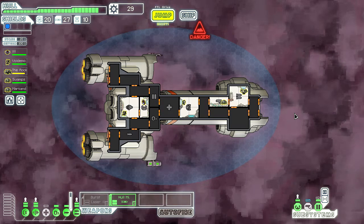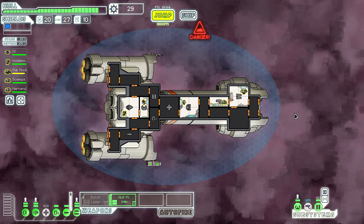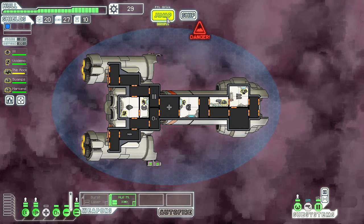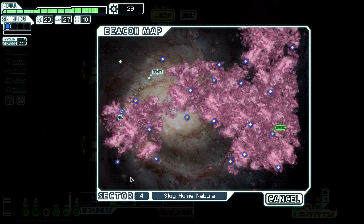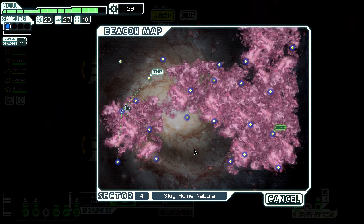Welcome back to FTL, Faster Than Light, hardcore playthrough. Today we're in Sector 4 — Slugholm Nebula. Here's our goal. We're going to have to go through a lot of nebula to get there, and to be honest, we might not make it. But goddammit, we're going to try.